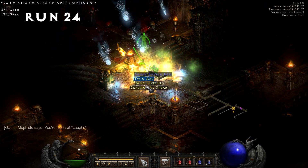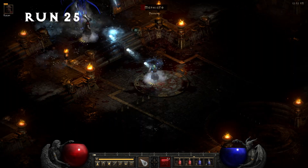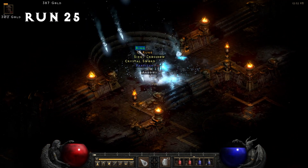Run 24, we find some Frostburn Gauntlets and a Steel Skull Cask. Run 25, we pick up an Io Rune.